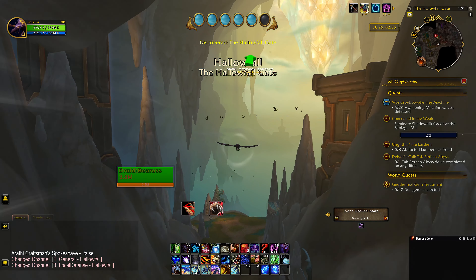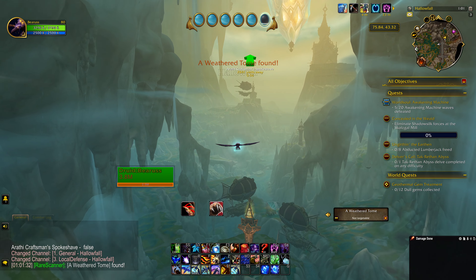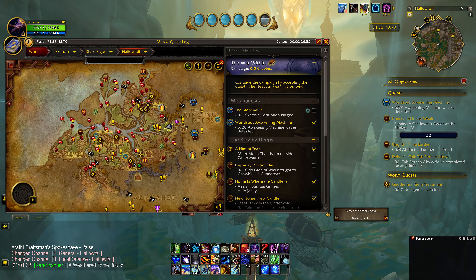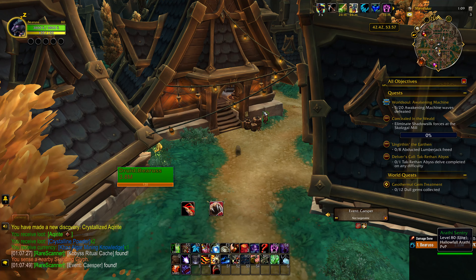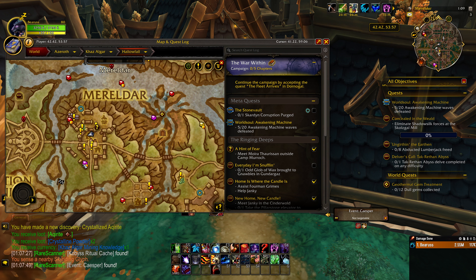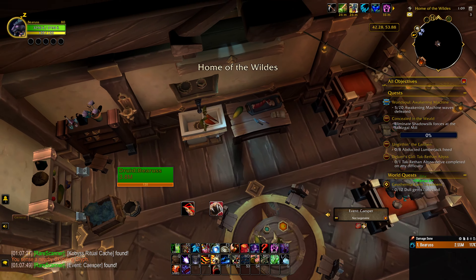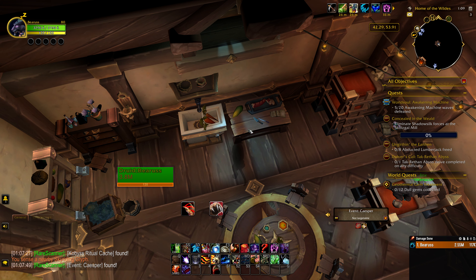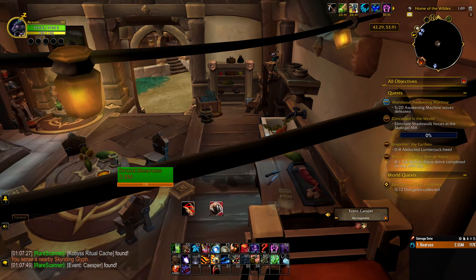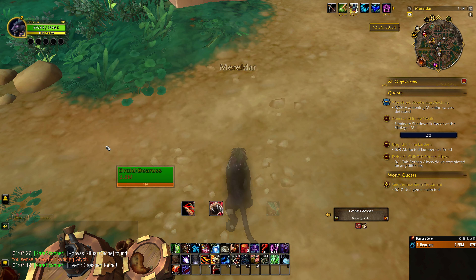We'll fly in here and now we should be in this very cool area. Here we are — let's take a look at the map. Zooming in a bit: Merildar. Right in here, inside this building next to the sink with some carrots in it. The item is going to be sitting right here. This is in Hollowfall.